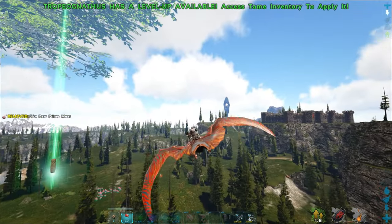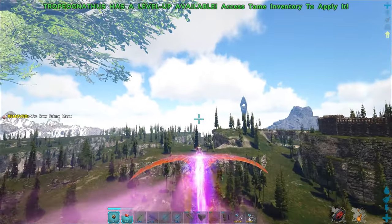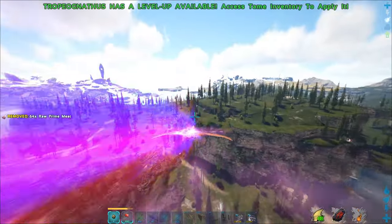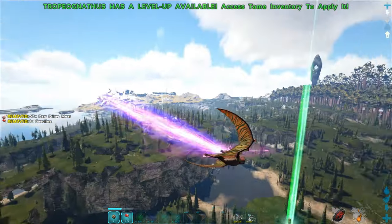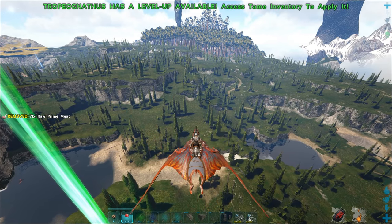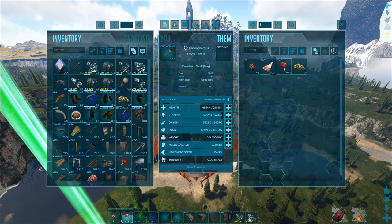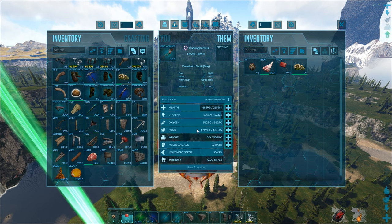If you press Ctrl he gets a boost, and with the sprint button you can make it even stronger. If you then press C, you do a backflip into the other direction if you turn your camera. It's a very fast dino. He also has a bite attack, and for the speed boost you need gasoline.